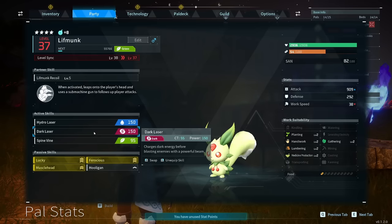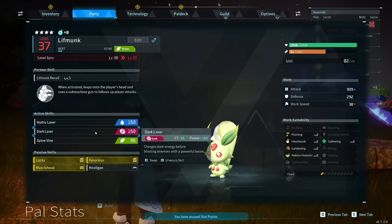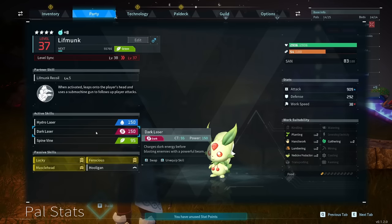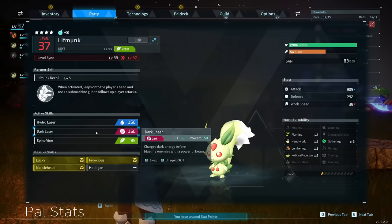Maybe they can't use Dark Skills — I'm not 100% sure. I've never seen it use it a single time even though it does know it. So I have a feeling there are certain abilities you can teach certain pals but they won't actually use them. If that's the case, I hope the developers change it so that if the pal can't use the ability, it can't be taught to it. Or it could just be a bug.